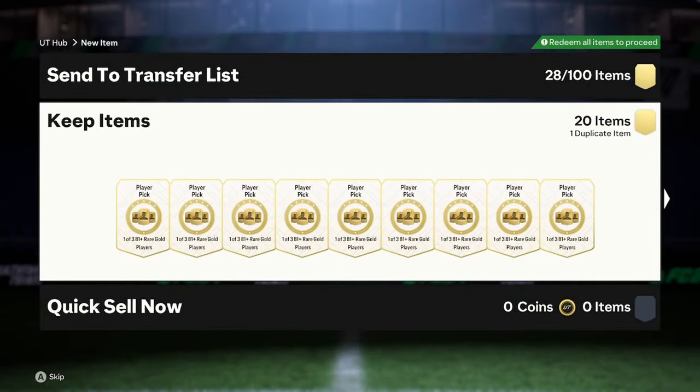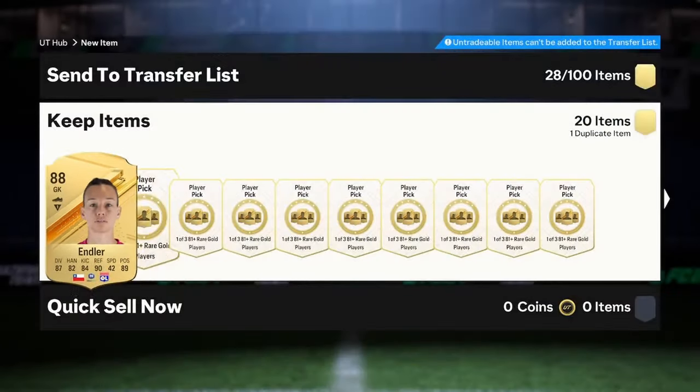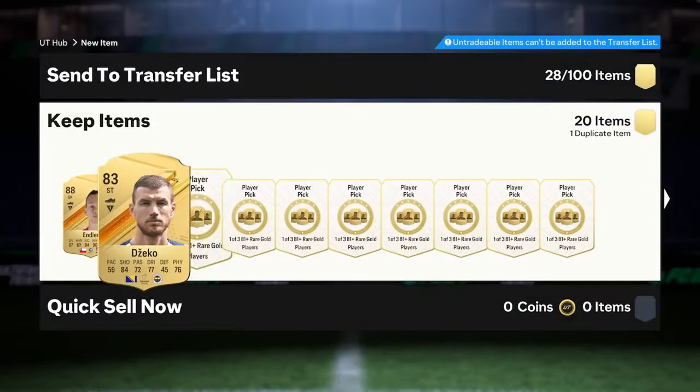We still have an 85 Laporte there, not bad. If all these player picks could be like that, I'd be very, very appreciative. We get an 88 Endler there, which is also very, very good. 83 Dzeko is our next one.